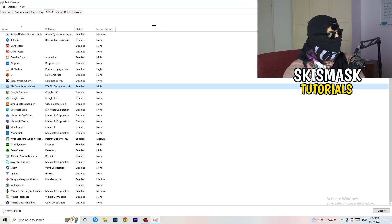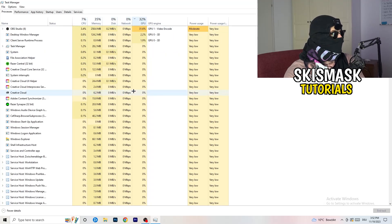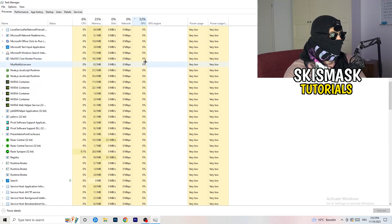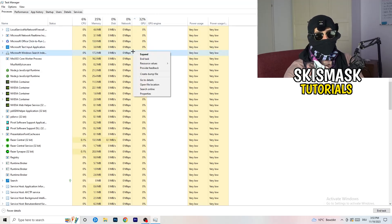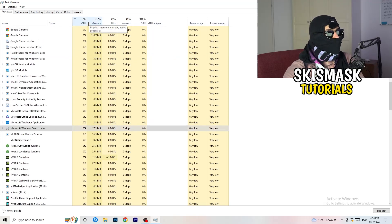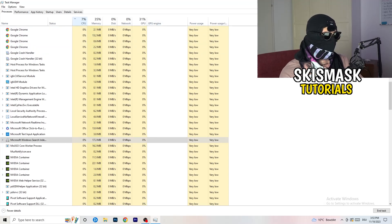Next, click on 'Processes' in the top-left corner. You'll see two sections: applications and background processes, plus CPU and GPU columns. Click on the GPU column first to see which program is using the most GPU. Right-click any program not related to Windows that's using too much GPU and click 'End task'. Then click on the CPU column and do the same — find programs using too much CPU, right-click, and end those tasks too. Once finished, close Task Manager.